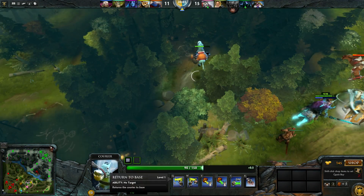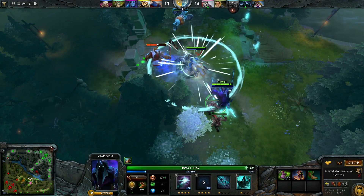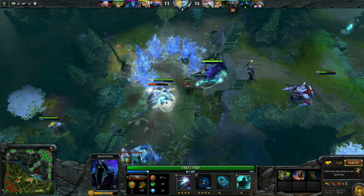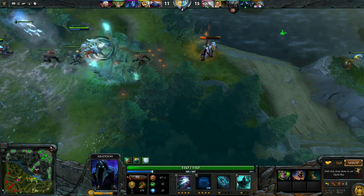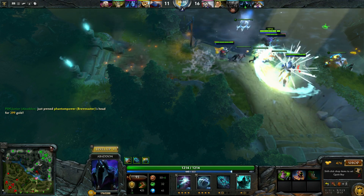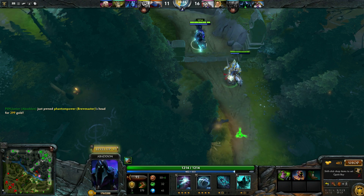He's under attack — let's shield him please. As you can see, if you cast Aphotic Shield on the same person twice it will explode and deal damage. He's dead — let's leave the kill.